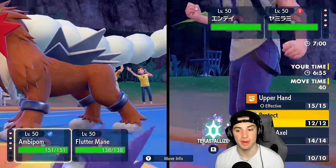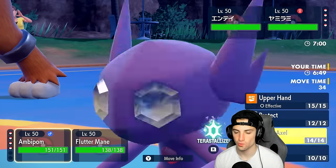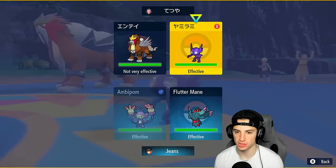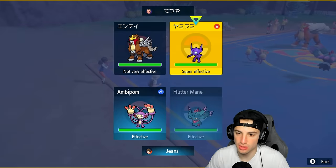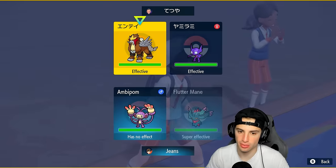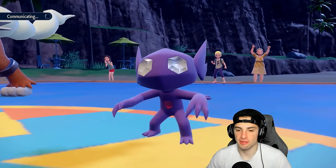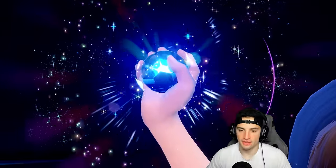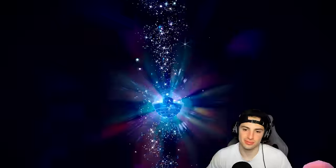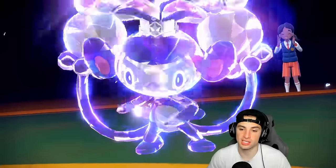I might just Protect Ambipom here. I could Ghost Tera with Ambipom — I can't Upper Hand Sableye because it's Ghost type. So I'm going to Ghost Tera and Triple Axel in that slot. I'll Shadow Ball and double down on Fluttermane — I like that the best. Going Ghost Tera with Ambipom to dodge Fake Out. I feel like Sableye can just do a lot — it's kind of annoying. I don't want to go into Fake Out either. Sableye definitely has Encore, and that's something we have to watch out for.